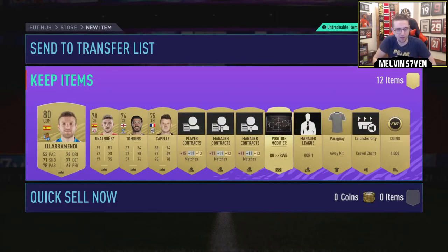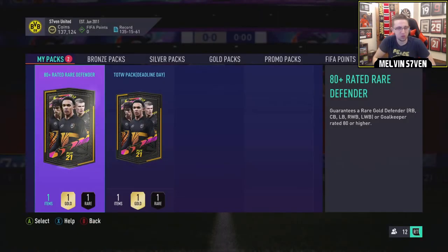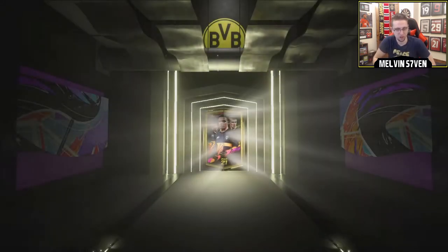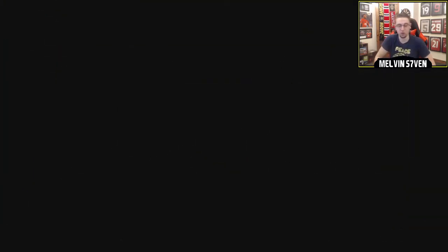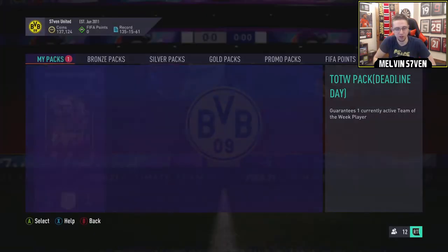Right, 5K pack was an out. We'll see what we're getting in the Defender pack. A Ramos would be good. I don't think this one's tradeable actually. Let's see - 80 plus, not a walkout, not a board. Most likely an 80 rated. Yep, brilliant. Love it.